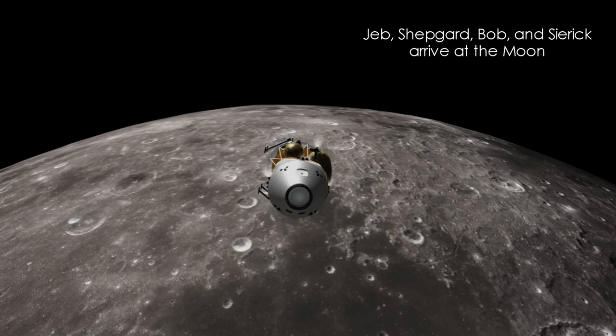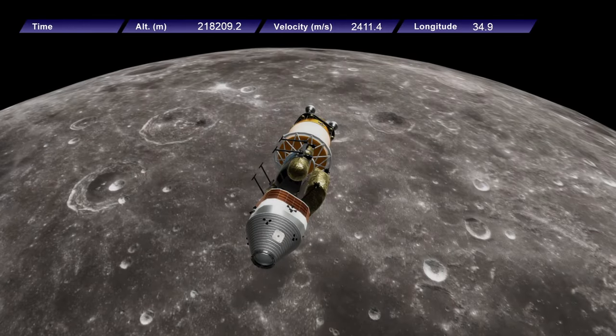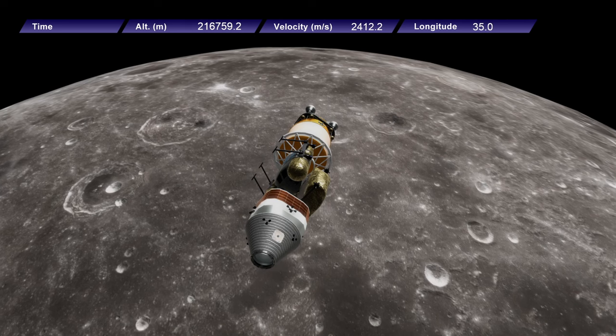So it's Jeb, Shep, Guard, Bob, and Sirik. Jeb and Shep Guard are the ones who will land.